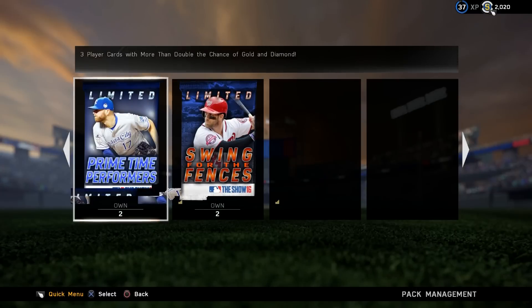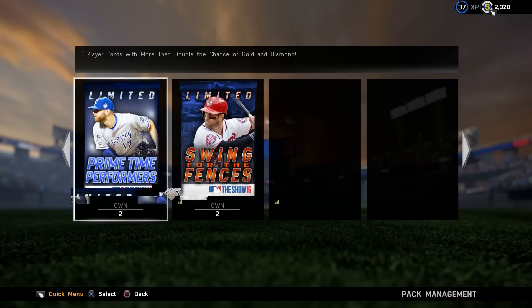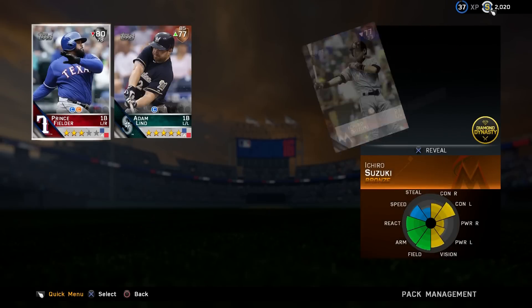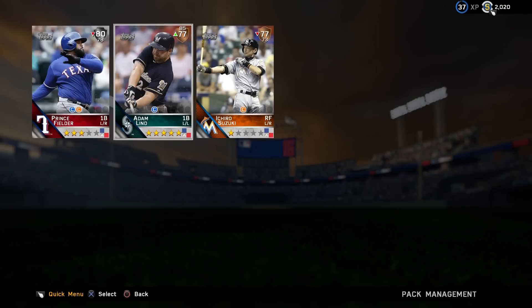We're gonna open these new packs today. Each pack costs 5,000 stubs a piece — very expensive. Prime Time Performers and Swing for the Fences, each pack contains three player cards with more than double the chance of pulling a gold or a diamond, so that's pretty nice. Our pack luck has been crap lately, so we're going to start with a Prime Time Performer — 5,000 stubs down the drain — and we get a Prince Fielder, Adam Lind, and Ichiro Suzuki. Absolutely awful, that's maybe 300 stubs worth of cards out of a 5,000 stub pack.